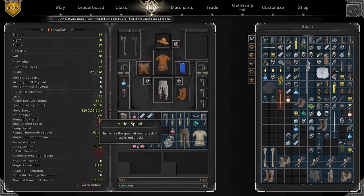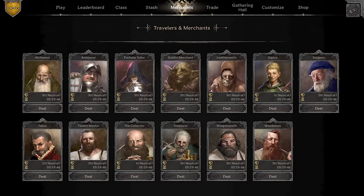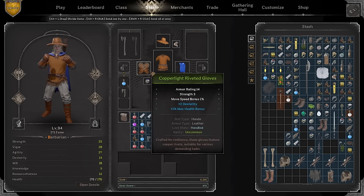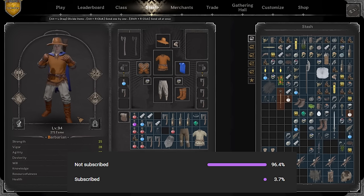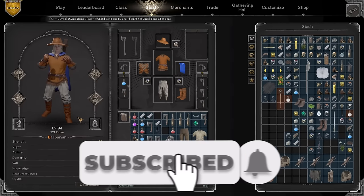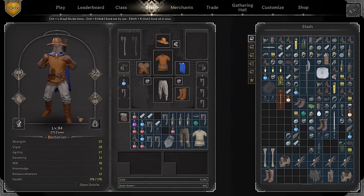For today's video we have a 300 totem-of-speed barbarian build. Not only that, but we also have really decent stats — a lot of action speed, a lot of health, and quite a chunk of physical damage reduction. You can craft it in the tailor and the ledgersmith, or buy it in the market. This channel is focused on barbarian builds, so if you enjoy barb, consider subscribing — only 3.7% of viewers have so far.